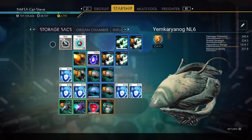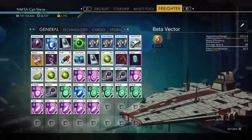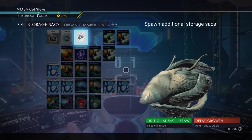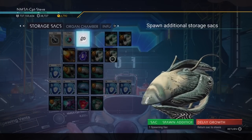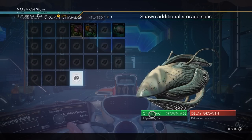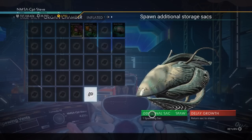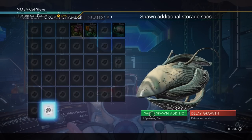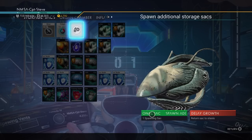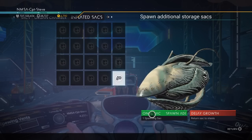Technology, brilliant! We need to install all of this stuff but first I want to put in the sacks to increase the storage. Here we go — spawning sack, brilliant. Now I'm going to go for the organ chamber, which is the technology area. Hold on, I only had three — why is it letting me just go to town on this? I'm in creative mode but even still, that shouldn't be a thing.